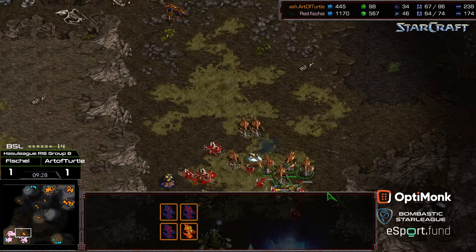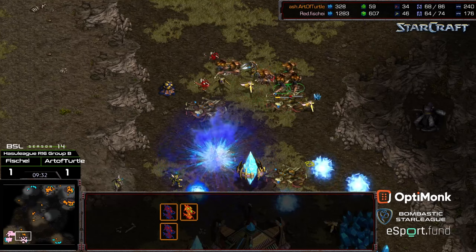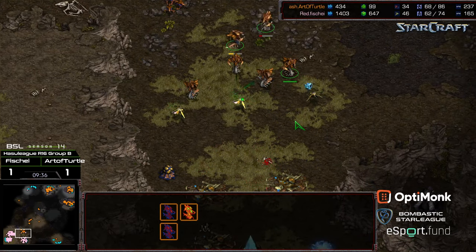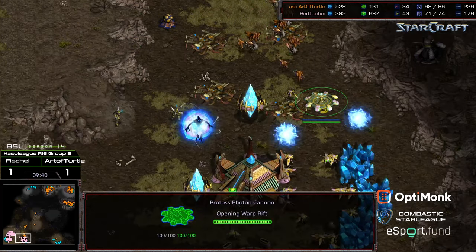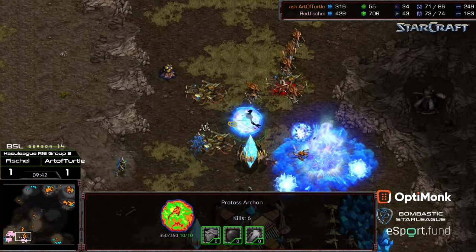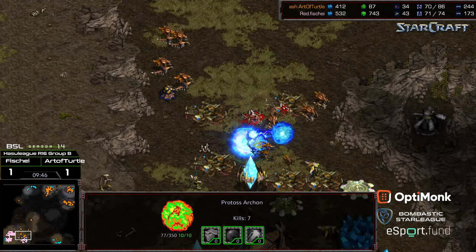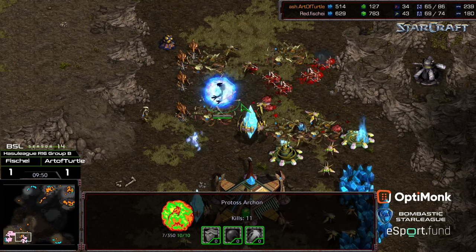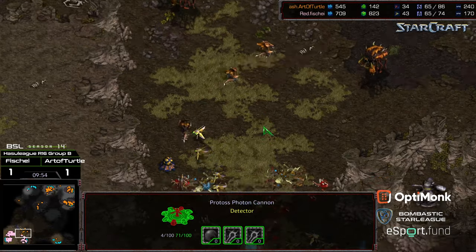Art of Turtle takes some damage from the first psystorm, then a second psystorm drops, but he's getting a lot of damage done and Fisheye is still boxed in his base. If Art of Turtle presses this attack — which it looks like he is — this could be game again. He backs up, micros against the zealots; probes try to attack but are getting wiped out. Cannons are warping in; there is an archon, but it's going to be a while before there's more psystorm. High templar are getting picked off and the archon is wiped out — just two cannons and probes trying to defend everything.